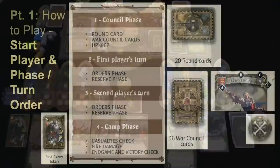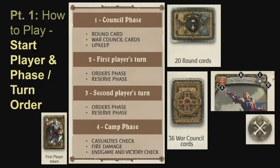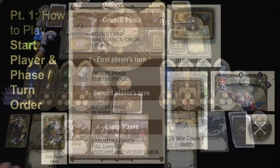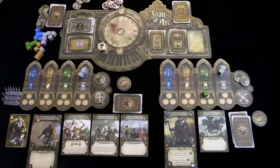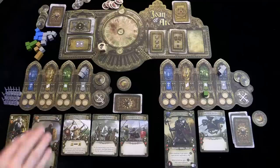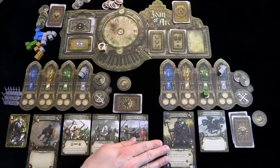There is also an upkeep step in the console phase. If a hero is already at level two, each player would have to spend one experience token to keep that hero at level two. If the French player did not have the one experience token, the hero would revert back to first level.